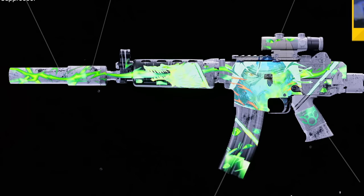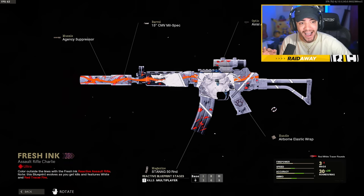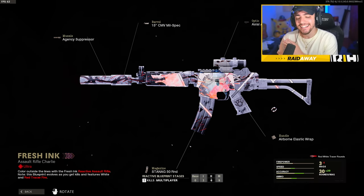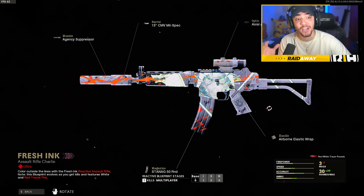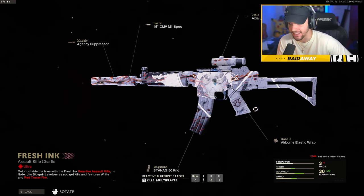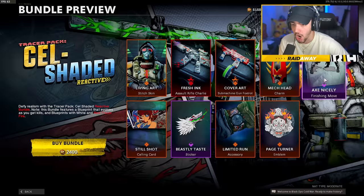That design looks insane, and that's the final form. Typically I'm a huge fan of mastercrafts, but not every weapon needs to be a mastercraft — they could drop reactive camos and they can look really sick, just like this one. Let's get a MAC-10 in here, which is not a reactive.